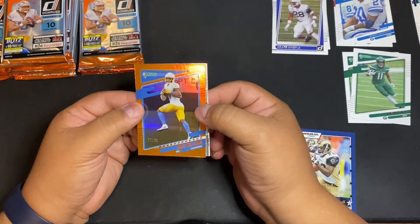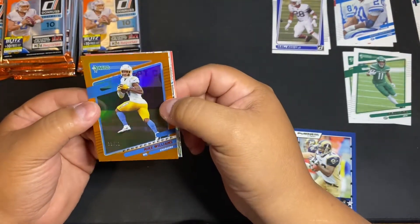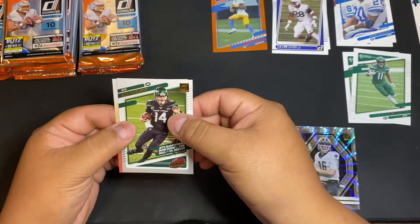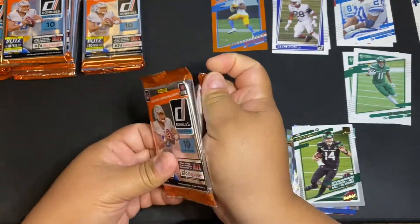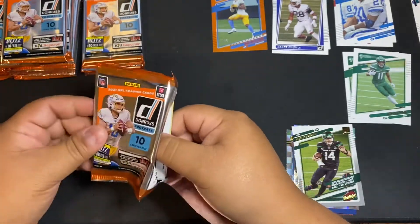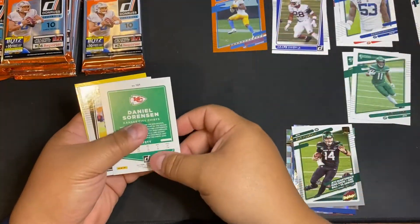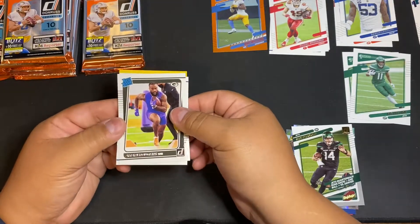Nice — these are the jersey number short prints, so this one is out of 81 for Mike Williams — a little different insert. In-book rookie. Sam Darnold kid reporter. I won't be ripping any more hobby at that price — it's probably going up, looking somewhere between $450 and $500. Cardboard Connection had something on that today.